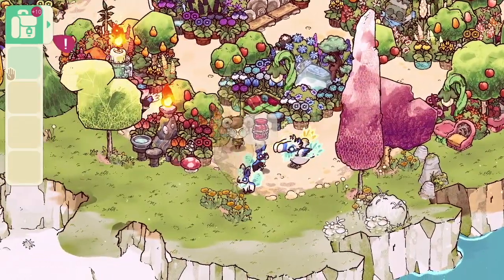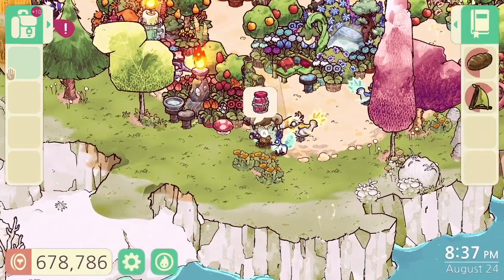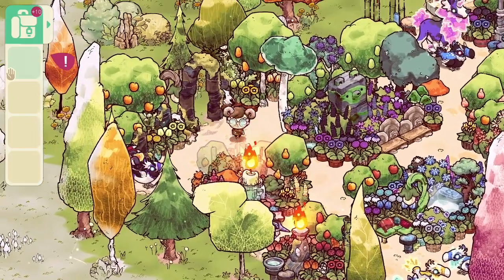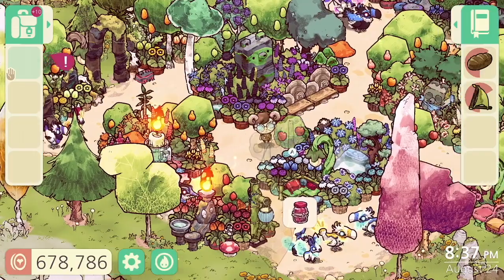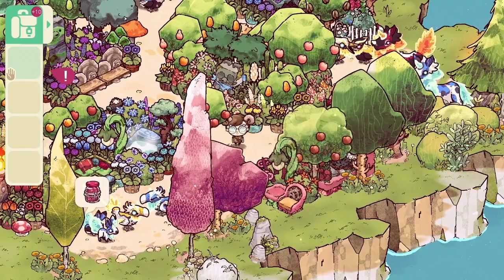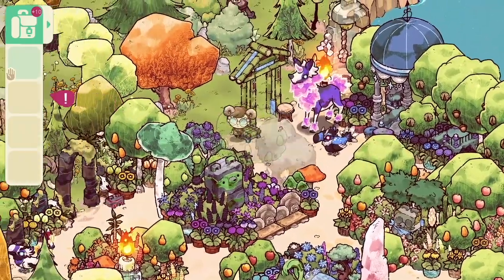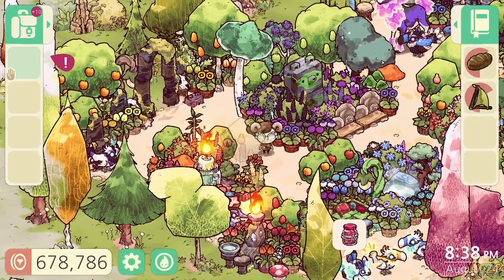I meant to feed all of the animals before I did this video so they wouldn't have thought bubbles over their heads interrupting the aesthetic, but I didn't have the ingredients for that particular dish, so it is what it is. This is my favorite campsite - I'm really pleased with it and I love coming here and just walking around looking at all my stuff. Having things clustered this close together also makes it a lot easier to harvest huge amounts of things at once using the accordion item. That's my garden campsite - mostly natural and cozy decor with all sorts of spirits and plants.